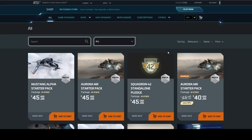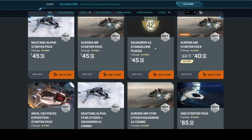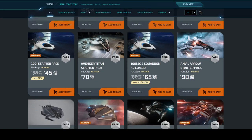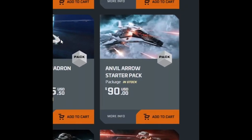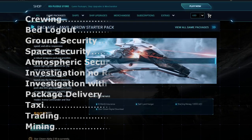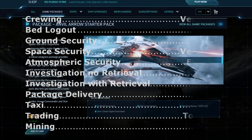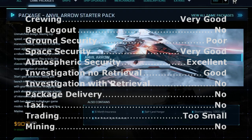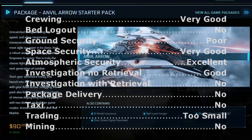Next up the price scale is the least expensive pure dogfighting starter package, the Anvil Arrow. In a word, this ship is nimble — particularly standing out in atmospheric flight. Whenever you see somebody posting a video of hair-raising skimming across a planet's surface and through canyons, it will almost always be in an Arrow. But you have to be sure that dogfighting, just dogfighting, is going to be your thing. Crewing: Very good, because it takes up such a small floor space when landed with wings folded. Bed log out: No. Ground security: Poor — general lack of loot storage. Space security: Very good. Atmospheric security: Excellent. Investigation without retrieval: Good. Investigation with retrieval: No. Package delivery: Definitely not. Taxi: Definitely not. Trading: No. Mining: No.